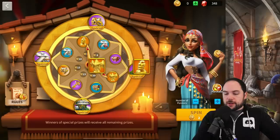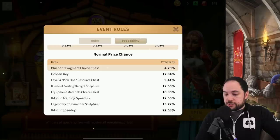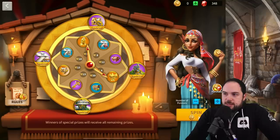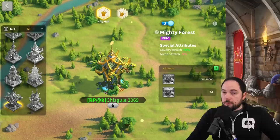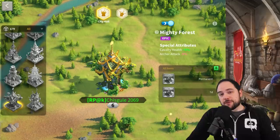Looking at the rules, I can't tell if the probabilities visibly shifted yet, even though it does say that as the number of prizes remaining changes, probabilities adjust accordingly. If you were wondering whether the city theme is even worth it — we can go look at it now in the city hall, scrolling all the way down. Right here: Mighty Forest. It looks cool, and 5% cavalry health is just fantastic. You want health, not attack. This is the best-case scenario because of the nature of diminishing returns in this game — the more you have of a stat, the less valuable it becomes.